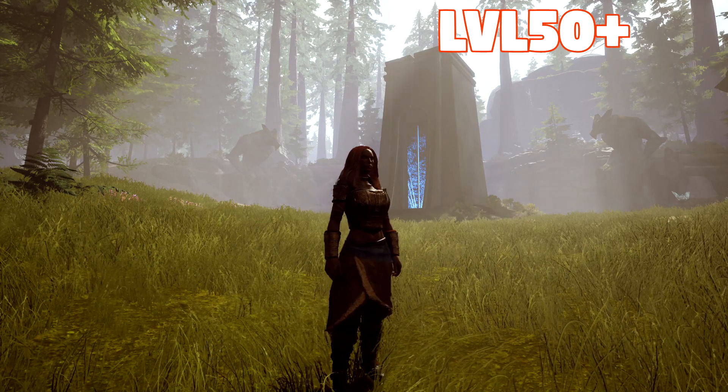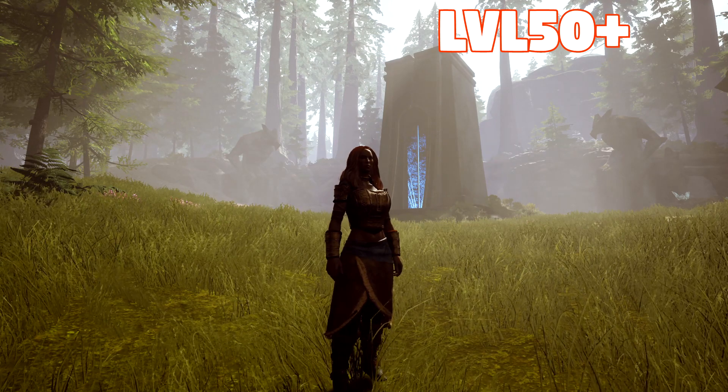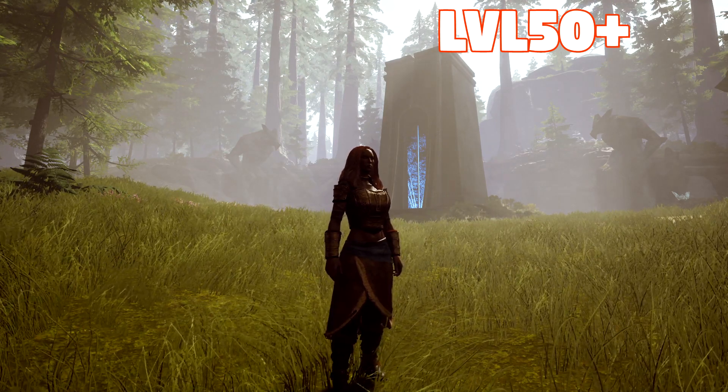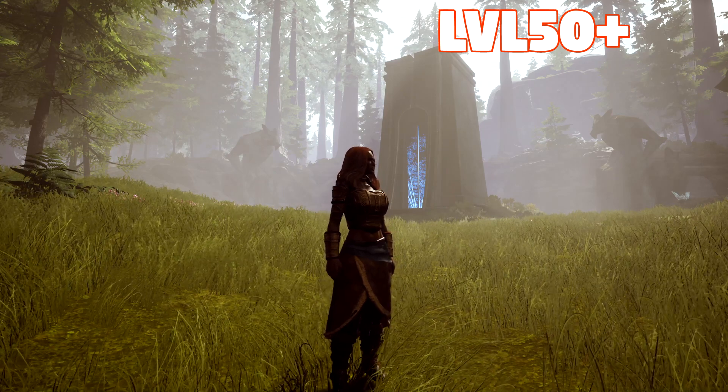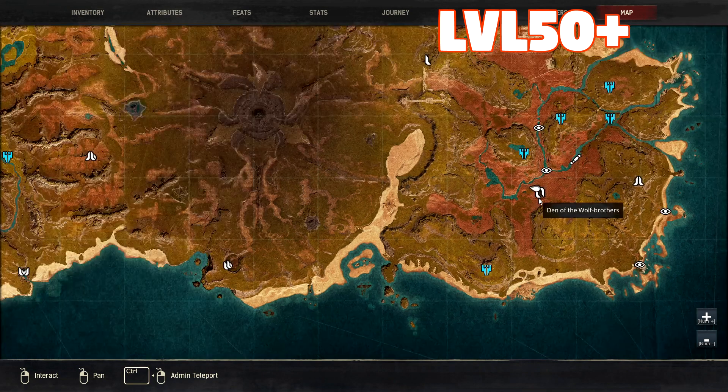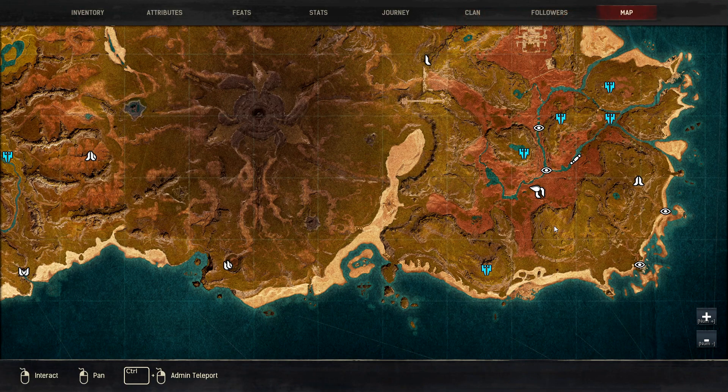Now it's time to move on to some level 50 dungeons where things get a little bit more spicy. We're starting off with Den of the Wolf Brothers, which is different from the Wolfman one — it's further into the redwoods and you can find it here on the map. You get the same problem with the boss, but there are a lot more targets in this one, so it's worth having those extra levels before going in here, or being a really strong build.